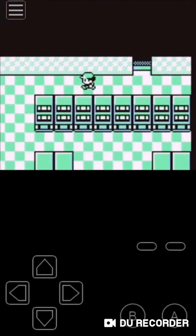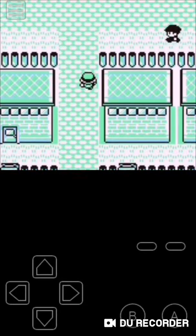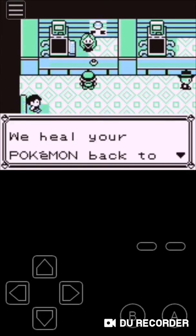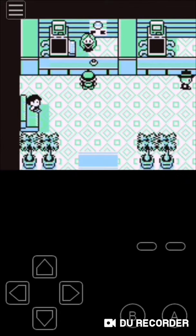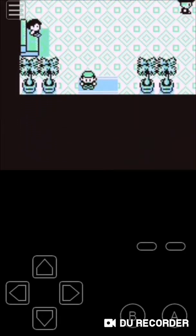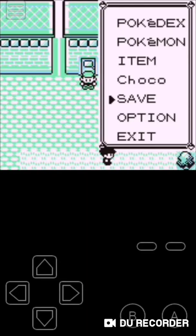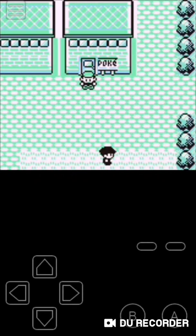And now we are out of the Rocket base. I'll probably battle the rest of the Rocket grunts off-screen. That's going to have to be it for this episode. We will go back to Lavender Town in the next episode. In this episode we took on Team Rocket's base hidden in the game corner. In the next episode we will take on the Lavender Town Pokemon Tower. This is Chocolate Controller, signing out. Bye!